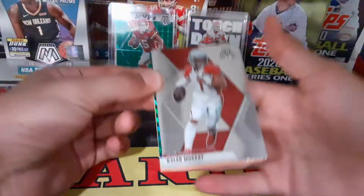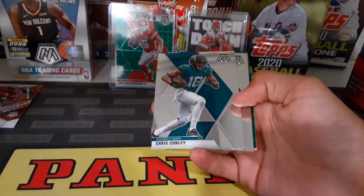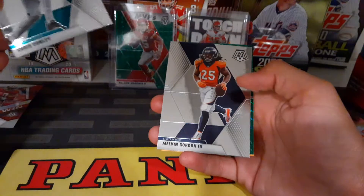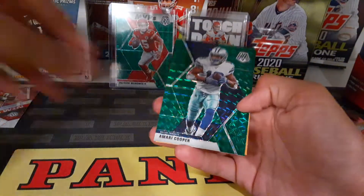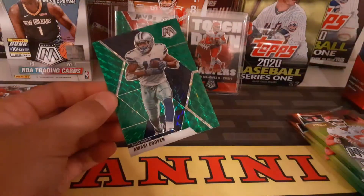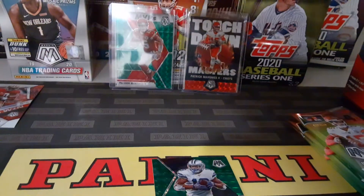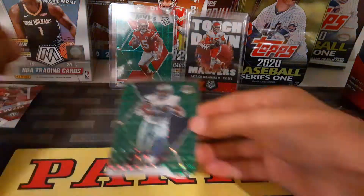Pack five starts off with a nice Kyler Murray base, then Chris Conley, Melvin Gordon, and Amari Cooper green. Just a prism base — the blues are numbered to 99 but I'm looking for an orange. Still a cool one right there.